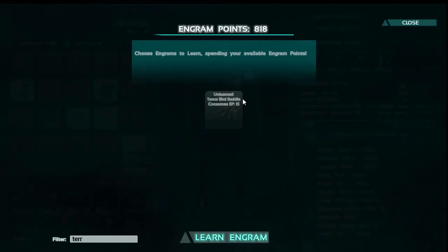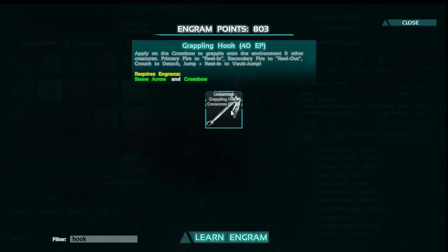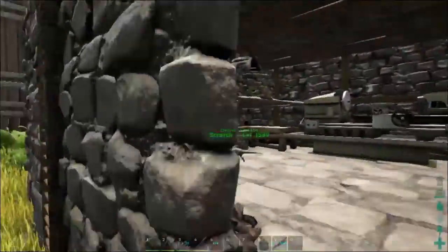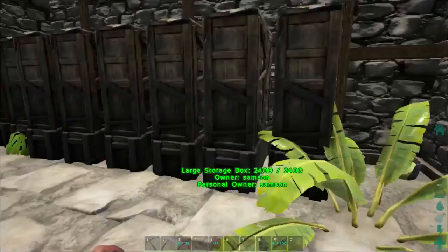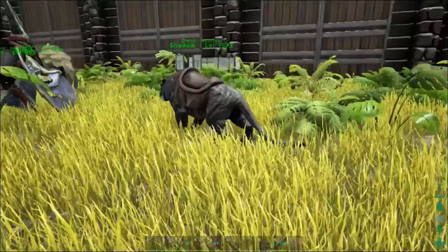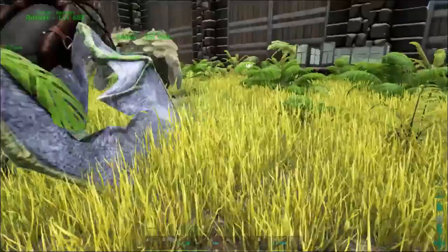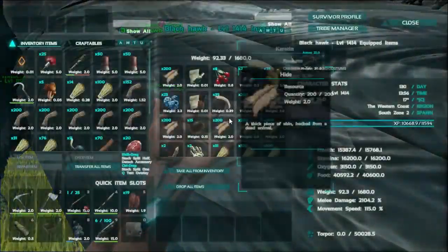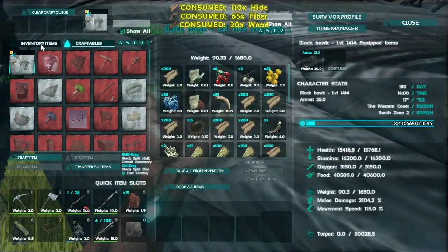If we type in Terror — okay, it's only 15 engram points, that's not too bad. I also want to learn the hookshot. Let's come over to the smithy. Actually, we may even be able to craft it in our inventory — and yes, we totally can! We just need 20 wood, 65 fiber, and 110 hide. Super inexpensive. The hookshot I don't see here, so I'm guessing you have to craft it in the smithy.